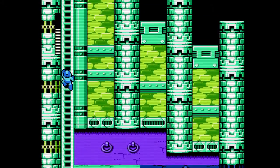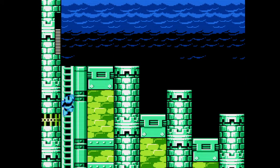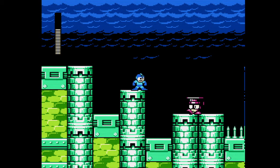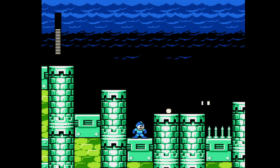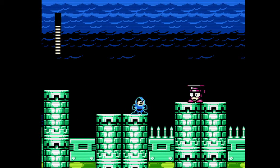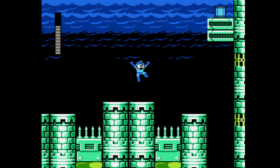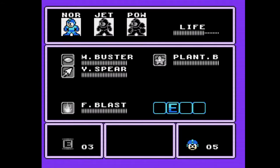They also adjusted the rate of one-ups, meaning they don't come as often as in Mega Man 5. These enemies are funny in that when you shoot them, they lose their sunglasses and get angry.